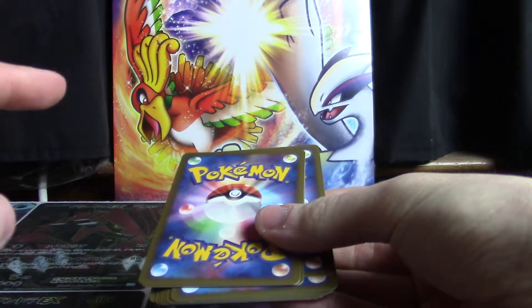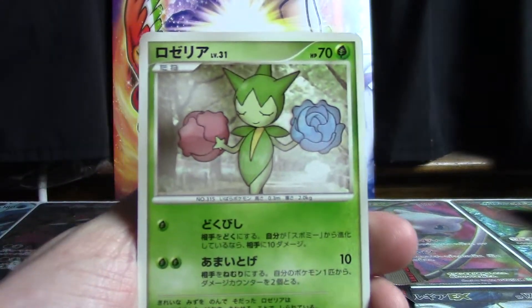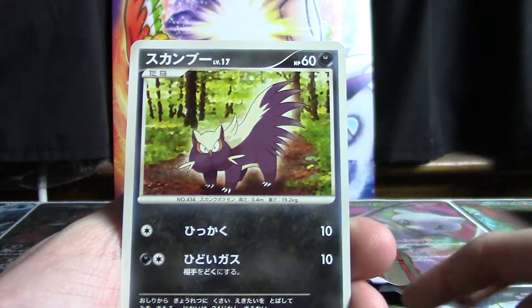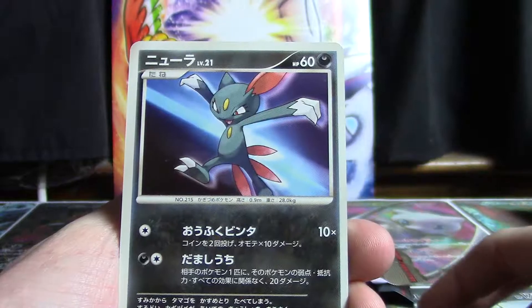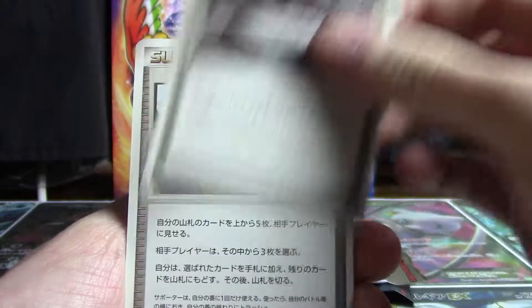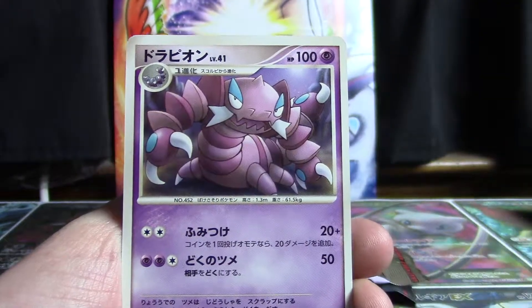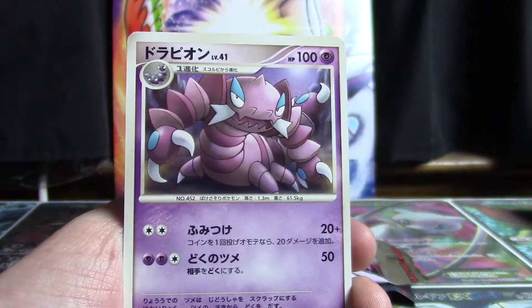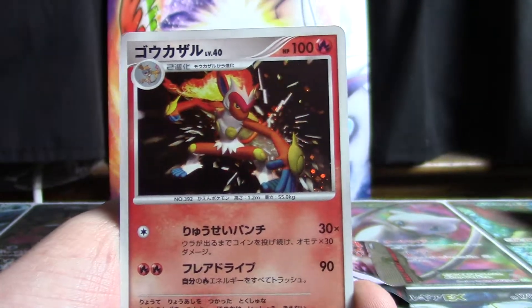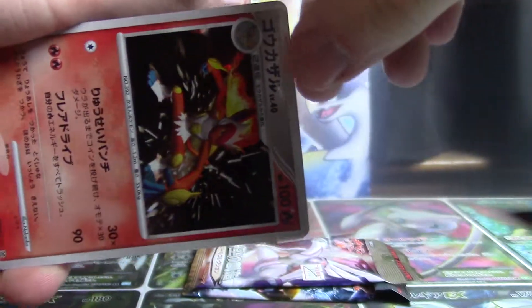I think Diamond and Pearl 1 is going to be 1 and 1, and then Diamond and Pearl 5 is going to be 2 and 1. We've got Rosalia, a Stunky, a Sneasel, Electabuzz, Piplup. Not even going to try with most of these trainers. I know Medicham and a darkness energy. The rare in the pack is going to be a Drapion — that's pretty cool. And the holo is Infernape. Very nice, I will take that for sure.